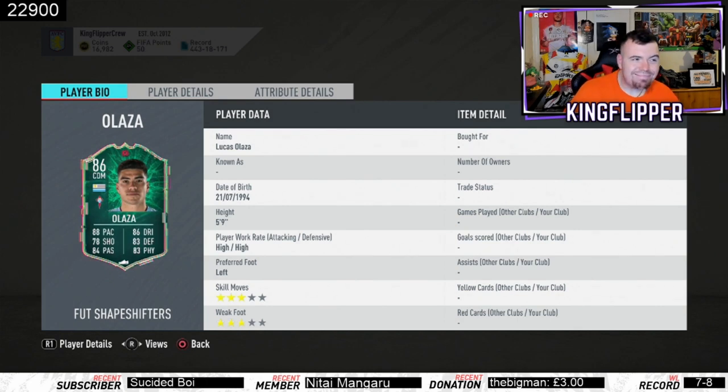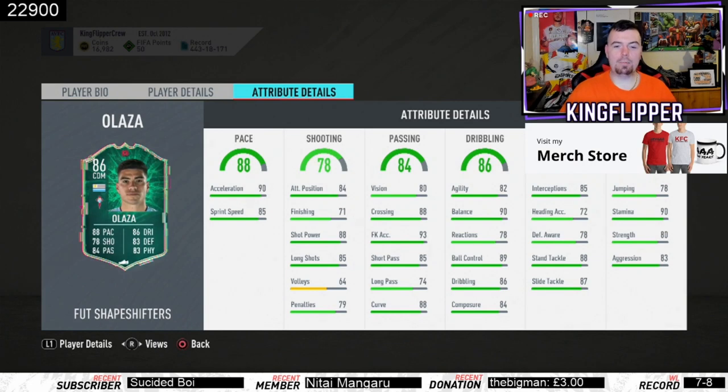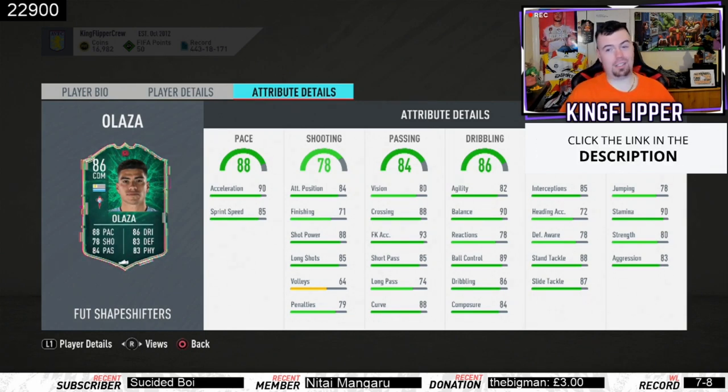5'9" - doesn't really matter too much for a CDM. Looking at his game stats: 90 acceleration without a chemistry style, rapid as hell. Shooting stats aren't too bad - finishing is a bit low, but shot power and long shots are OP. Volleys are a bit poor. Passing stats: 80 vision, 88 crossing, 93 free kick accuracy, 85 short passing, 74 long passing, 88 curve.